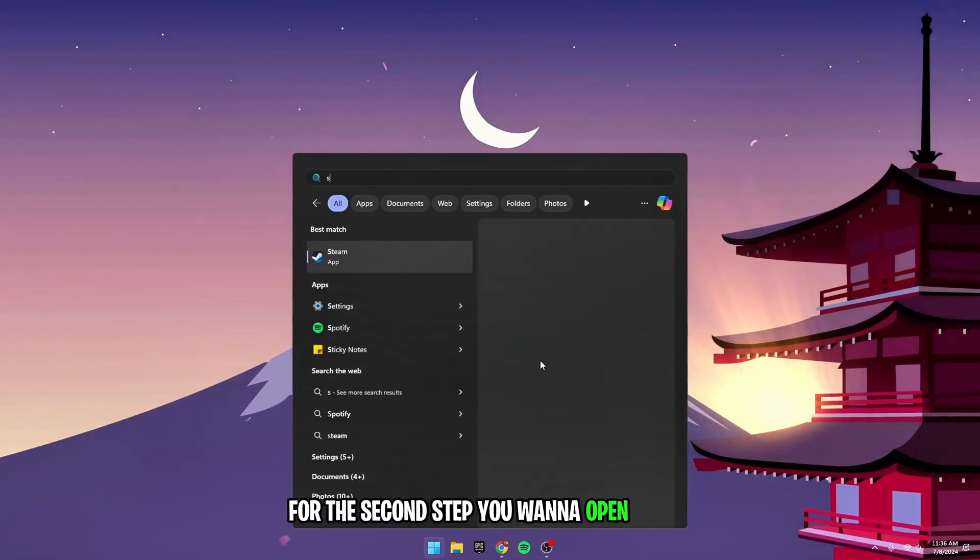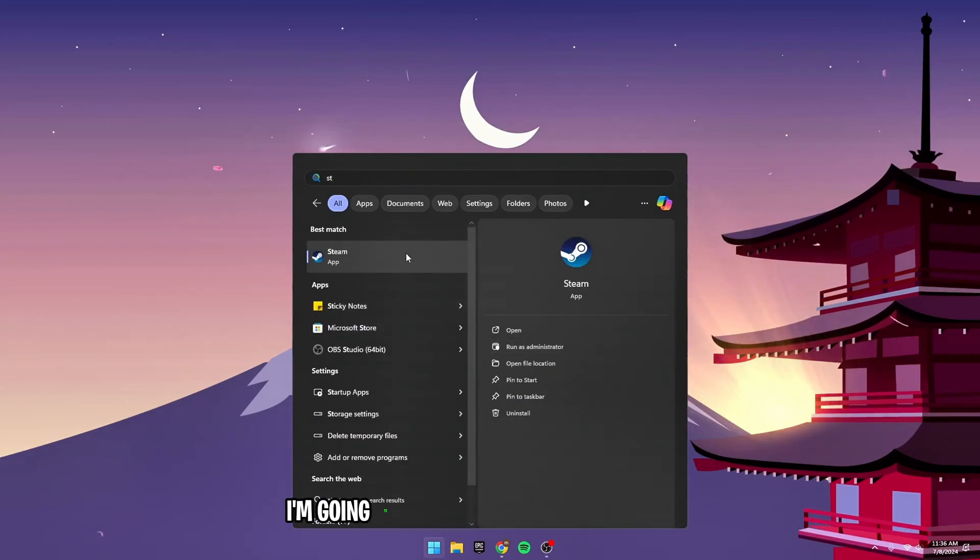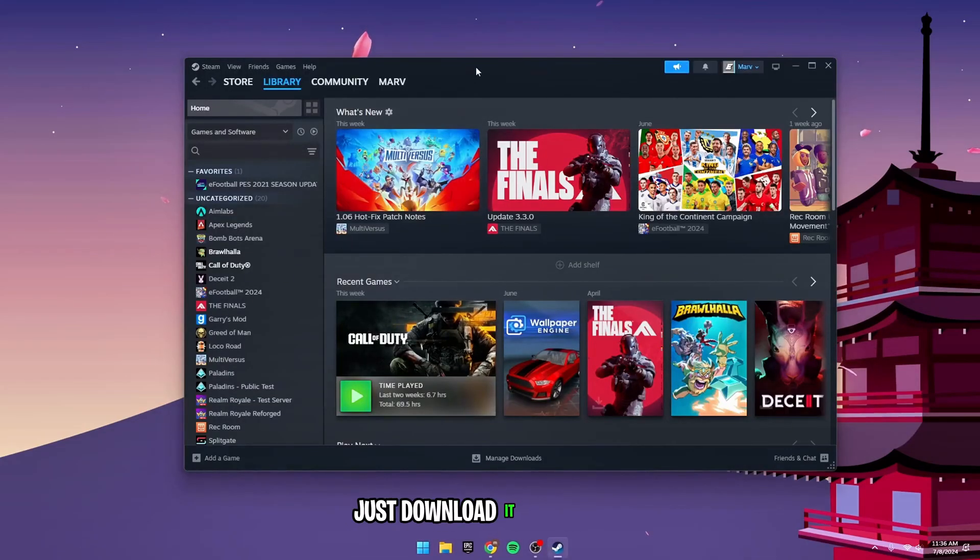For the second step, you want to open Steam. If you don't have Steam, I'm going to link it down in the description. Just download it from there.